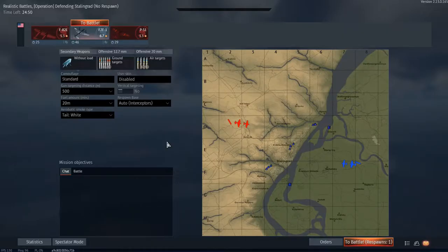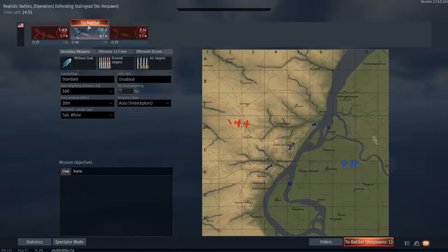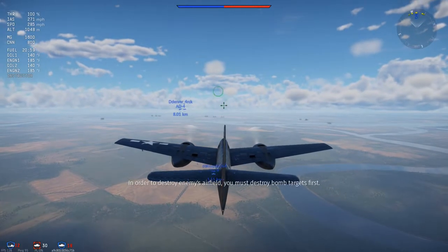Hi, Rigsters here, back with another War Thunder Blunder episode, now in the F7F TigerCat. It has four 50 cal machine guns and four 20mm M3s — very fast firing cannons for their caliber. I'm going to take it out for a spin, so let's get to it.